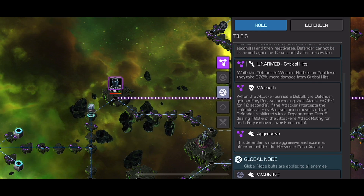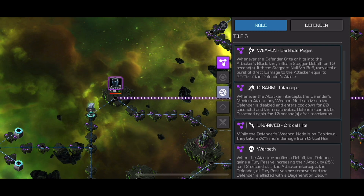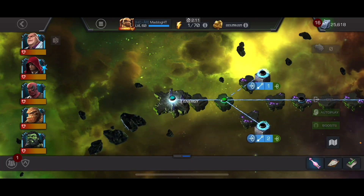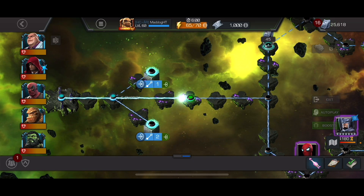So we kind of want to purify and intercept - we want to intercept to disarm them. I did bring Kingpin and Overseer as well.